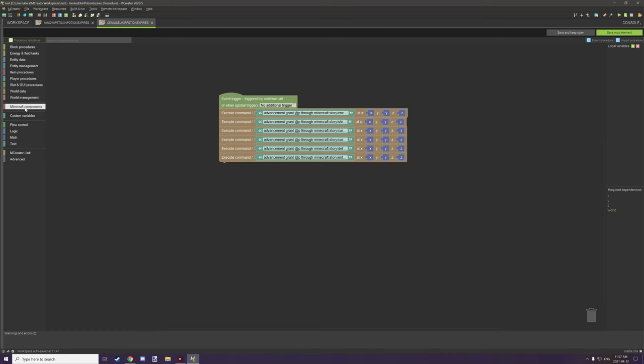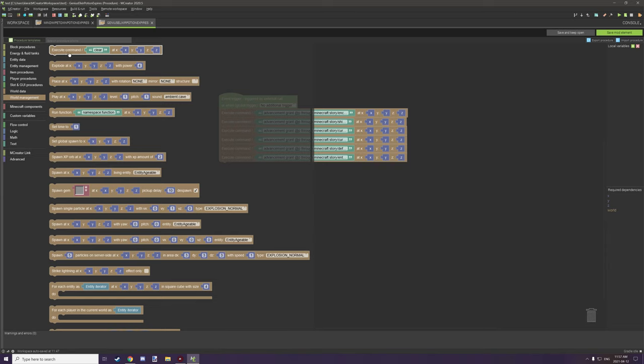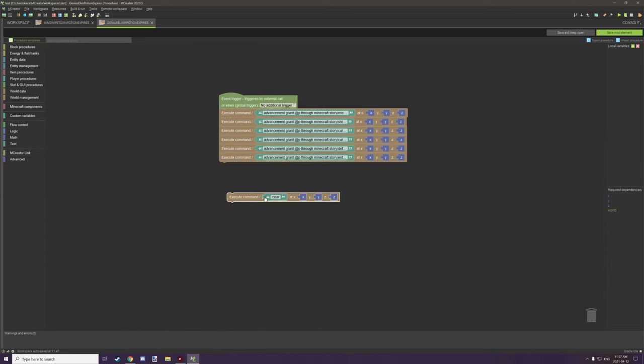You can find this block under World Management — it's the top one called 'Execute Command.' There's already a slash included in the block, so when you paste your copied command in, make sure to remove the leading slash. Also make sure it's targeting @p for the nearest player, or @a to target all players. If you want to switch from grant to revoke, just scroll to the 'grant' text and type 'revoke' in its place.